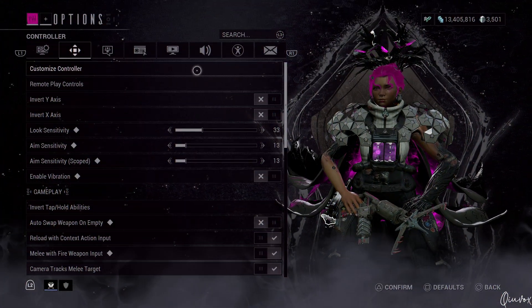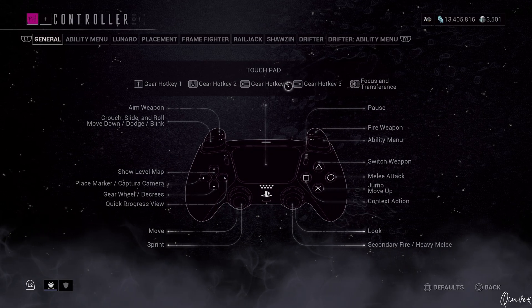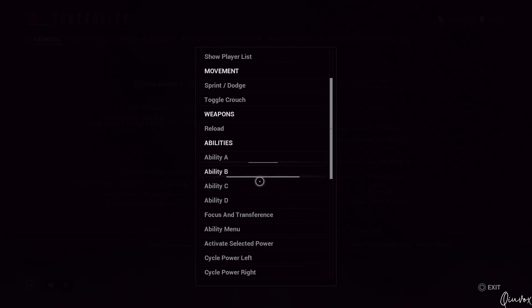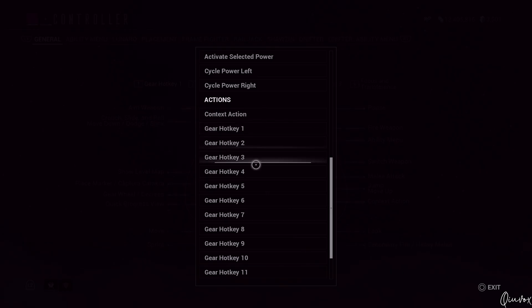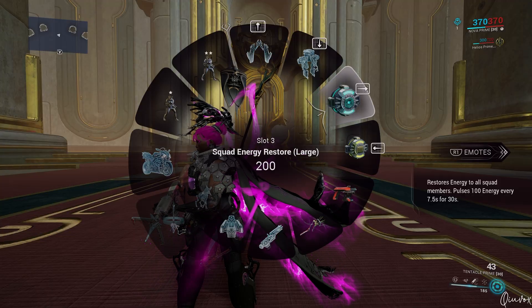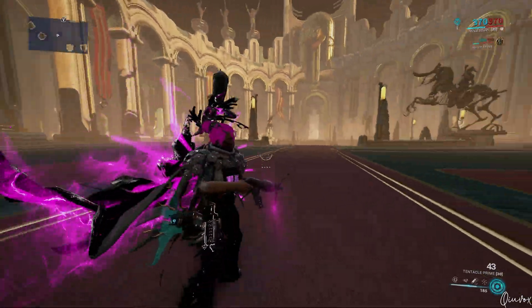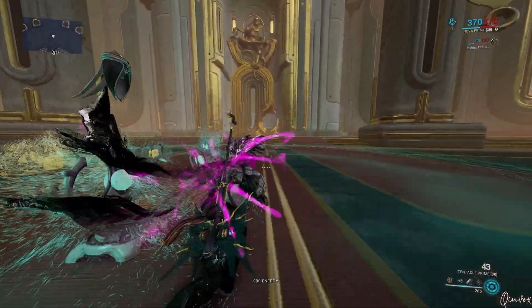On the PS5 side, things are very different. First we go to customize controller and touchpad — you can see that up, down, left and right I am able to map to the gear slots for gear slot hotkeys 1, 2, 3 and 4. I just keep using my abilities by holding R1 and pressing X, square, circle and triangle. The best way to sort it out: sliding up is the Archwing, down is the Necramech, right side is for the energy pizzas, and the left side is for ammo or whatever you want. So in gameplay you don't have to open the gear slot anymore — just slide your finger on the touchpad.